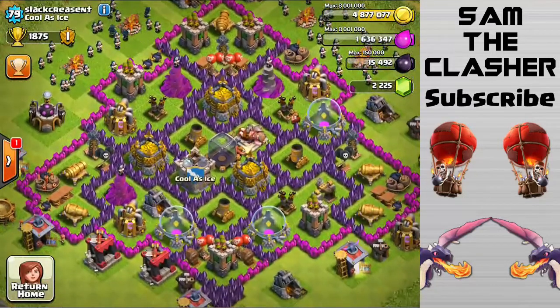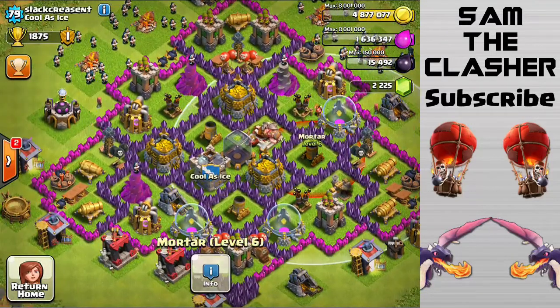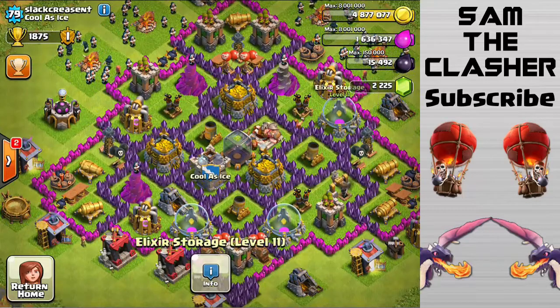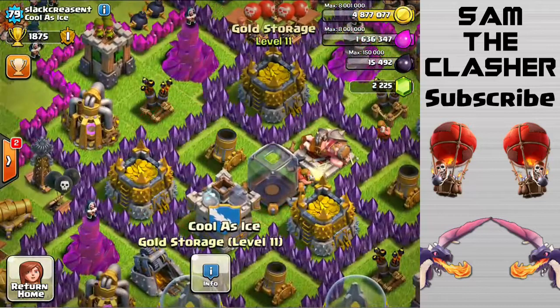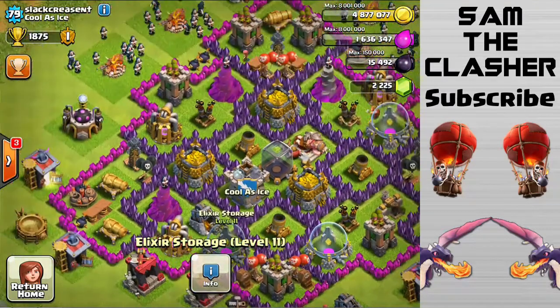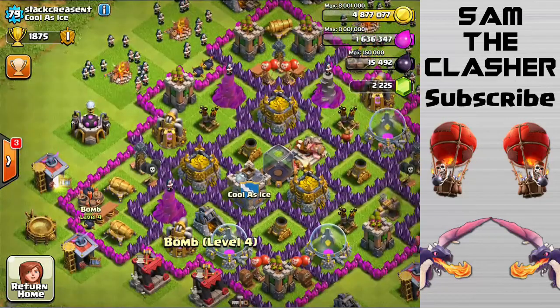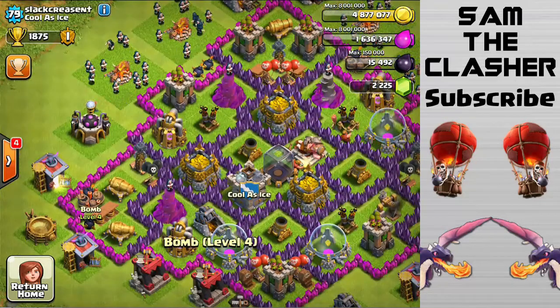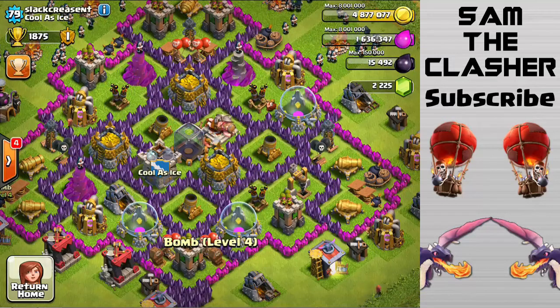Thanks to 'Always' for donating. So what I would say is your mortars are fairly triangulated. Maybe switch one with an elixir storage — actually, switch this one right here with that gold storage, and maybe this one with that elixir storage. Upgrading looks good overall. You're definitely close to maxing out — get all those final archer towers up to level ten. That is definitely a good idea, that never hurts.